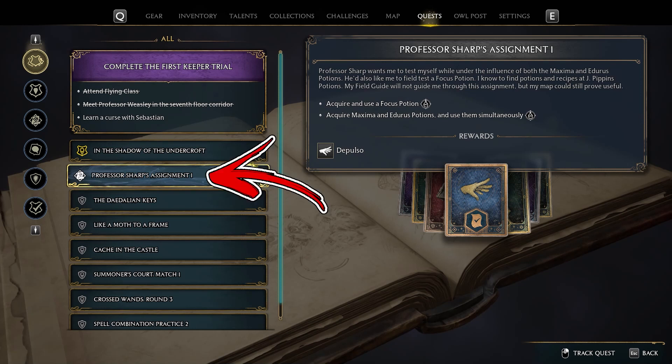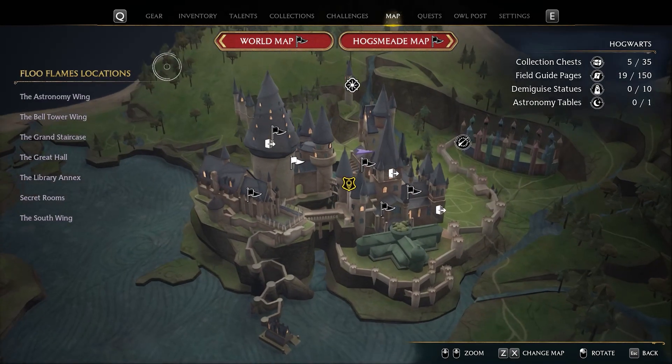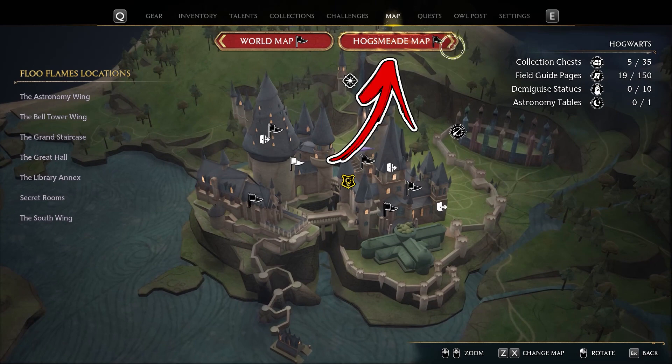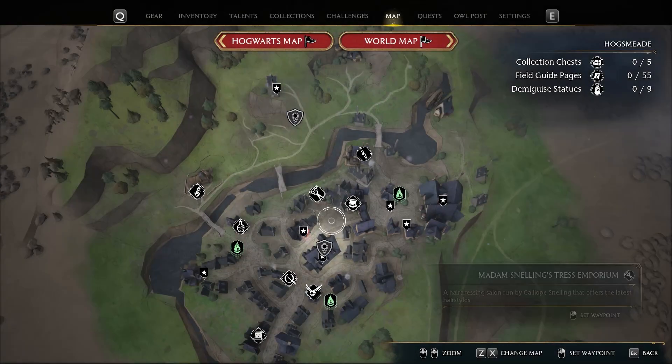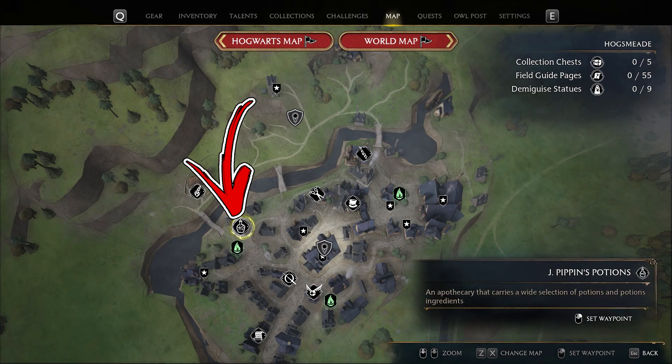During Professor Sharpe's Assignment 1, one of the objectives will be to acquire Maxima and Enduro potions and use them simultaneously. To complete this objective, first you need to reach the Hogsmeade map. Here you have to get to J. Pippin's Potions shop, located in the center left side of the map.